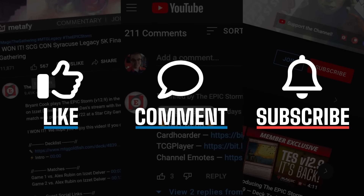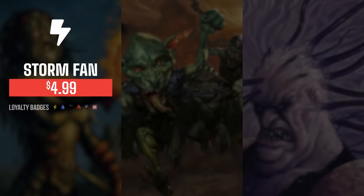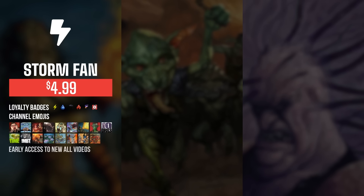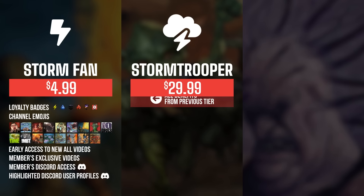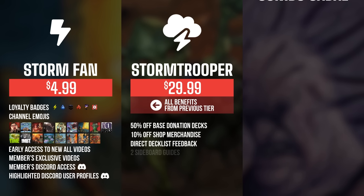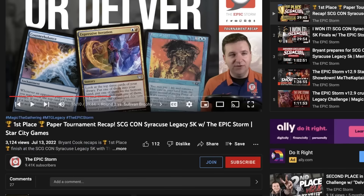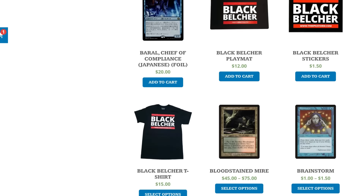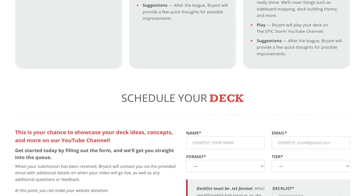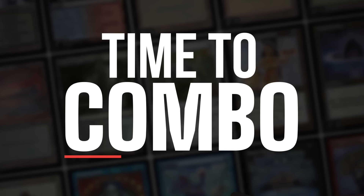If you enjoyed this video make sure to leave a like, comment, and subscribe. You can also show your support by becoming a member of this channel. You get sweet perks such as badges, emotes, early access to videos, exclusive members-only content, and access to our members Discord section. As you increase the tiers there are other rewards such as shop discounts, sideboard guides, and even free donation decks. Click the join button down below to find out more. We also have other ways you can support us at theepicstorm.com/shop or by submitting a donation deck via theepicstorm.com/donation-decks.